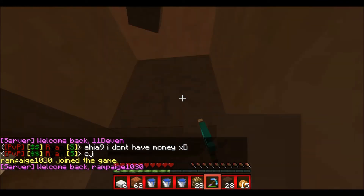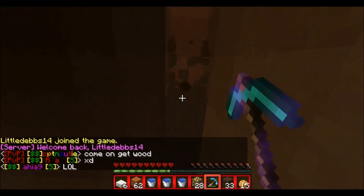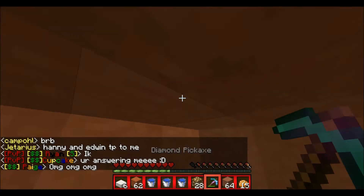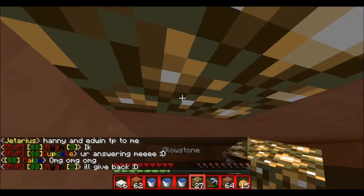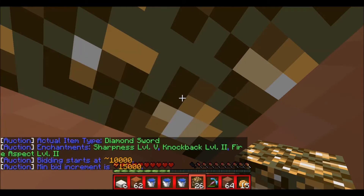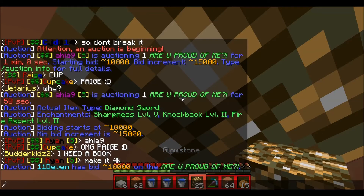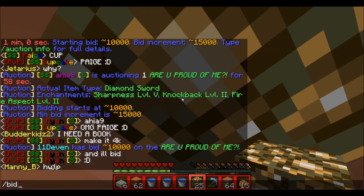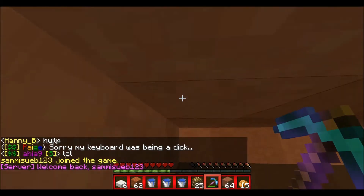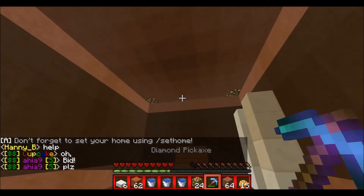We're just going to quickly dig out this roof. I'm going to dig out the roof and I'll be right back. Alright, so I'm back. I dug the roof two blocks higher. We're going to put glowstone in each corner, just to add that. I'm just going to see what this sword is — it's not bad. For 10k I'll do it. 25k. I'll bid like at the last second, but if it goes higher than 25,000 I'm not going to bid.